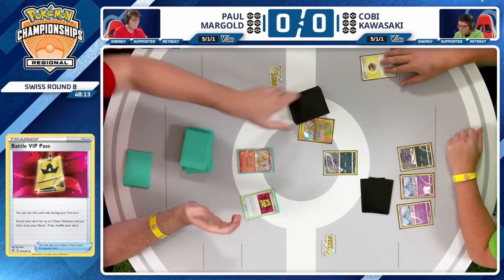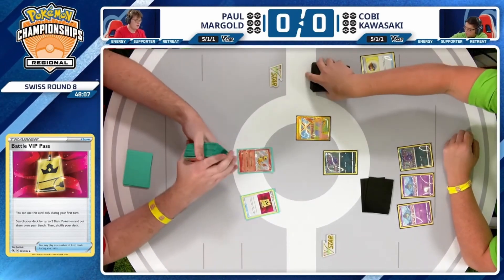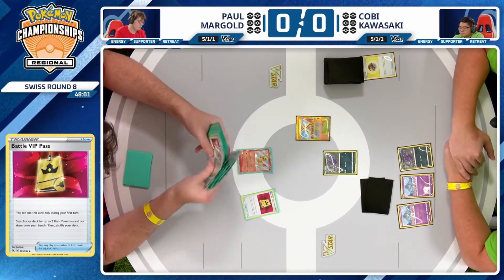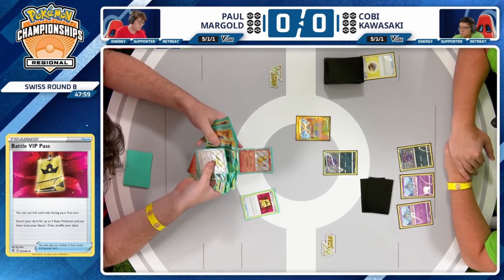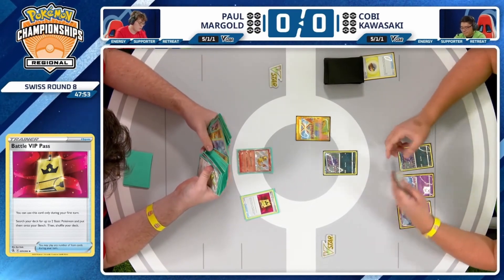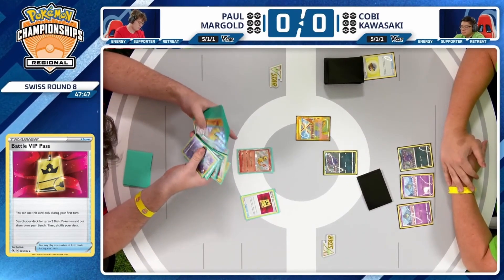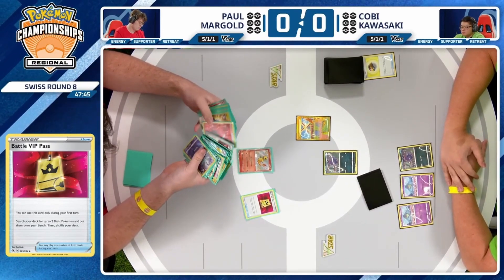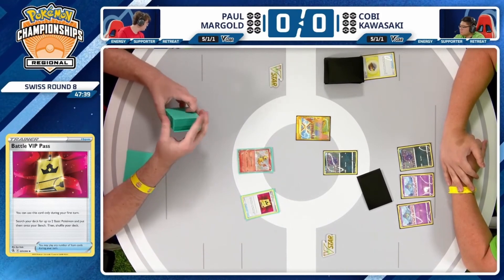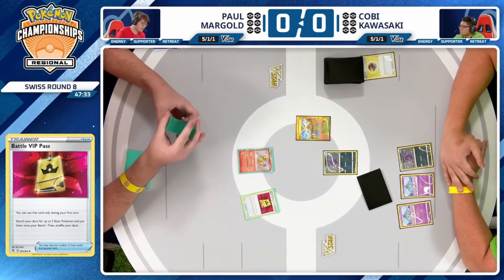Solid first turn for Kobe. Looking good for Paul as well. Artisan can grab one of these numerous non-Rule Box basic Pokémon out of the deck — Rotom will be the selection. You have to be aware of any Lightning Pokémon in this deck. There's a Jolteon in this deck that can sometimes hit Lightning-weak Pokémon, but Kobe decided not to cover all bases. The Scovillain is in the deck for Kobe, not in the prize cards, which is something that is definitely a little risky when building the Zoro Box deck.